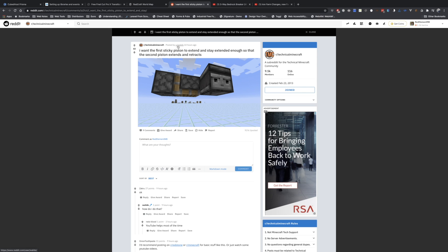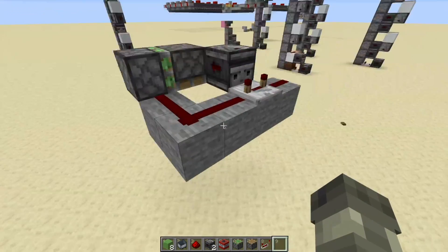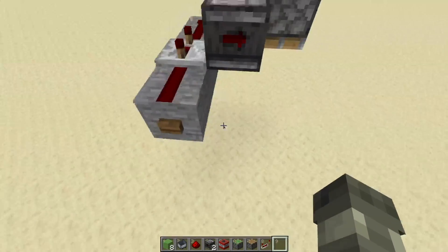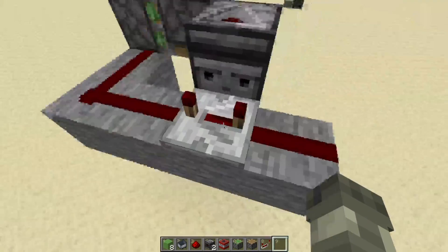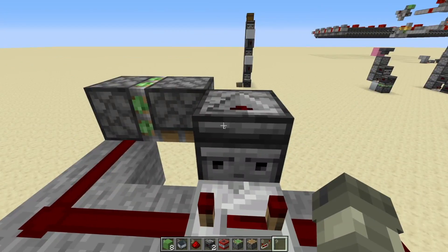This is the question that we had right here, it was posted by - I'm guessing it's Wallets. If I'm wrong and you're watching this, just correct me down in the comment section. From what I can gather, they want this piston to extend, and then this second piston to extend, retract, and then this whole system to retract back to this state. I built up a quick example here. All it really needs is a four-tick delay on this piston. This is the piston setup and the observer layout that they had set up in the reddit post. I've just got this observer facing into a repeater on four ticks to extend this sticky piston for long enough for that to activate on a zero tick and then retract.